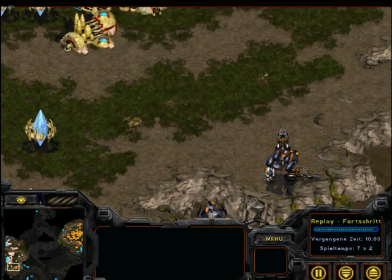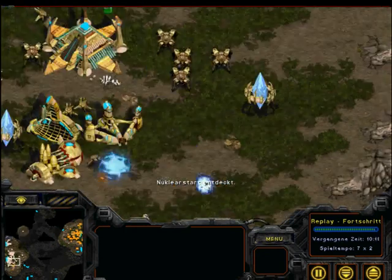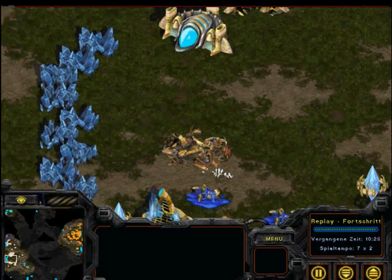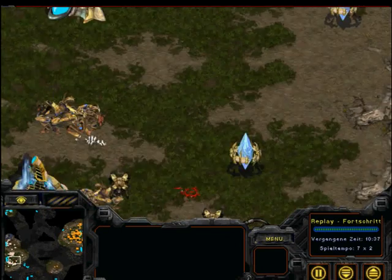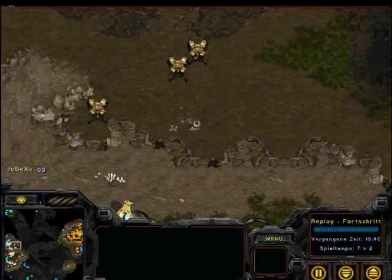Now I'm coming in, cloaking my ghost. Observer is blinded, second is blinded, he can't see my ghost. EMP on the Nexus and the Nexus goes down. Nuke incoming — no more need for the ghost now. He's on one base, and he says 'GG'.